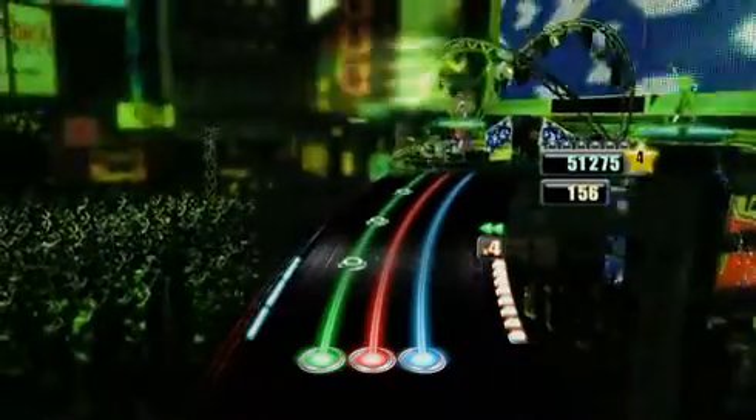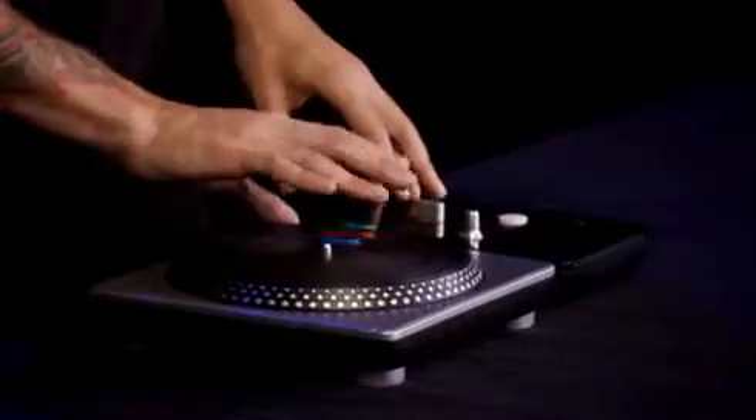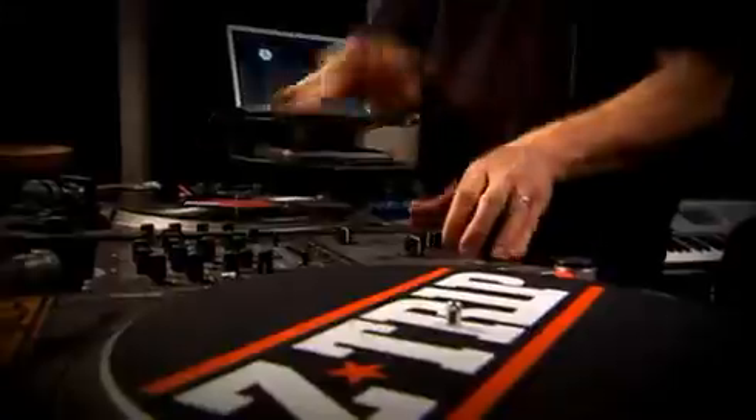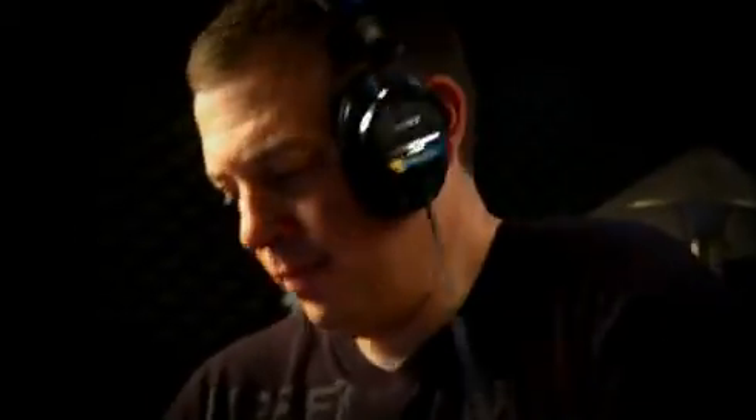So in easy mode, for example, you're only ever on the turntable platter, you're only ever pressing buttons, you can hold and scratch whatever direction you want to do, and that will play the scratch effects for you. In medium mode, we start to bring in the crossfader. The harder you get, the thing you're doing in the game is more in line with what that DJ actually does in real life.